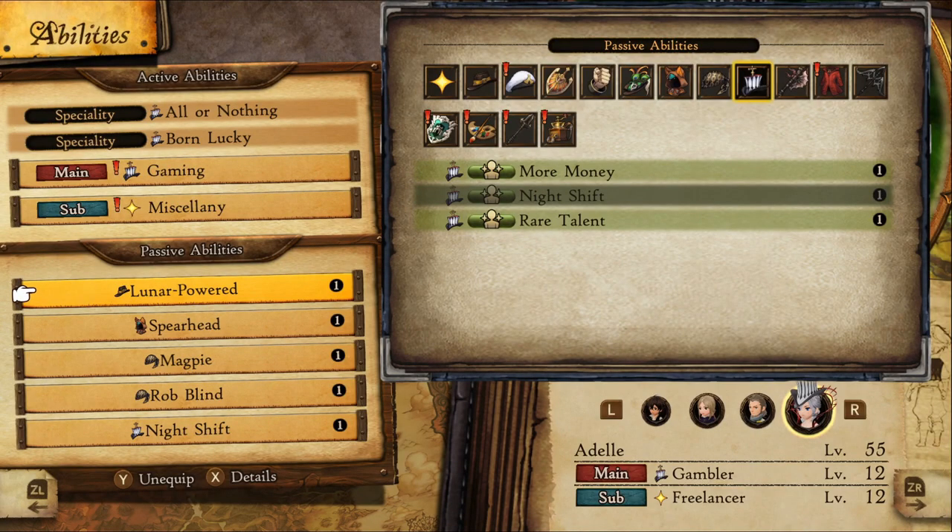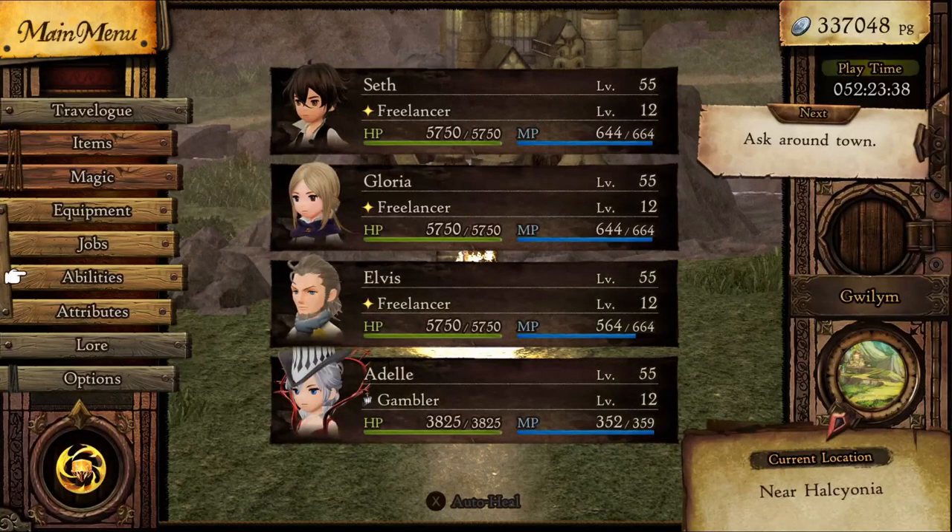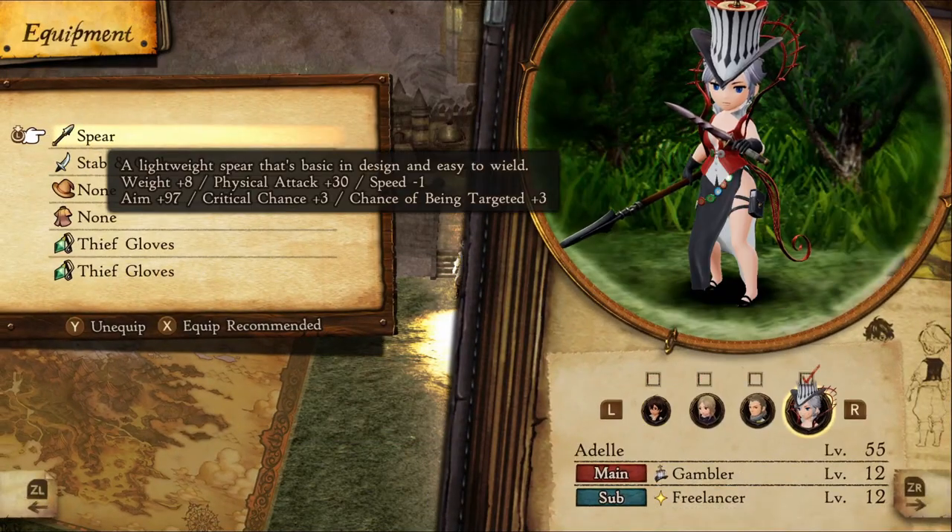Now that we have our passives set, let's optimize our equipment. You'll want to have a Spear to activate Spearhead.